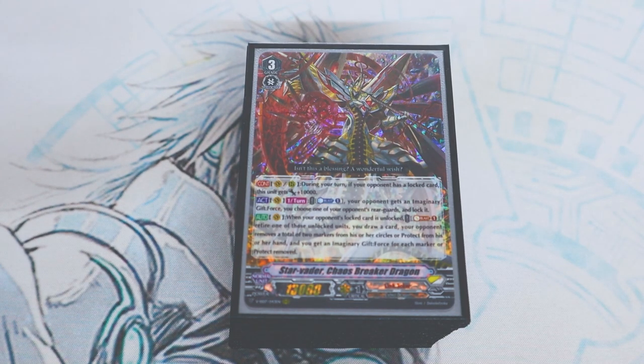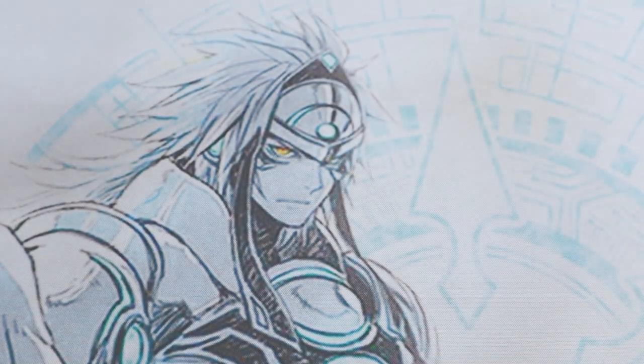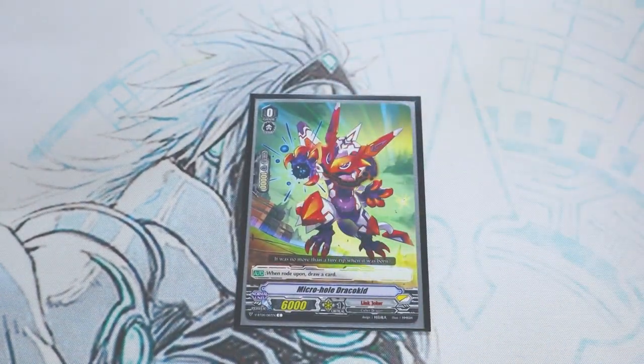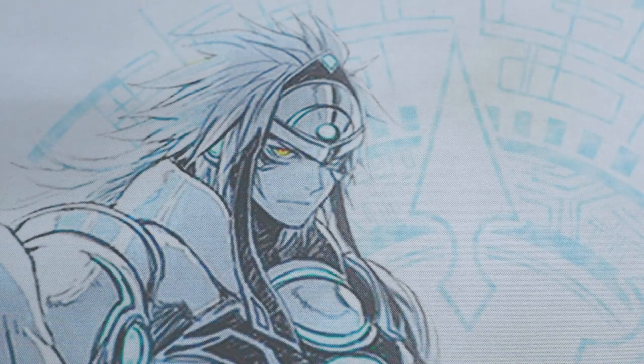For the starter, we got to fit the vibe, and the vibe tells me it's Micro Hole Draco Kid. Micro Hole is iconic from the Link Joker era, and I know it's a Schwarzchild starter, but I feel like it fits the tone. It's a cyber dragon anyway, so we're moving on to the rest of the grade threes.